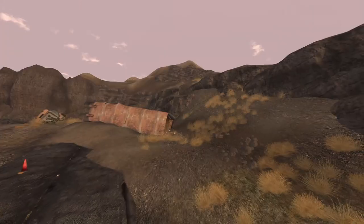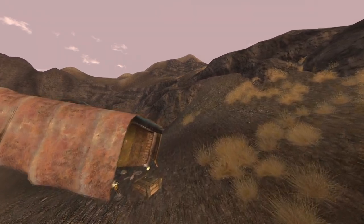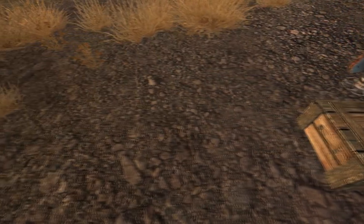Next up is the Viper Gang Ambush. Make your way to Nipton and head east. Halfway through the canyon you will have the Viper Gang attack near a destroyed truck. On a wooden crate near the truck will be the cap.